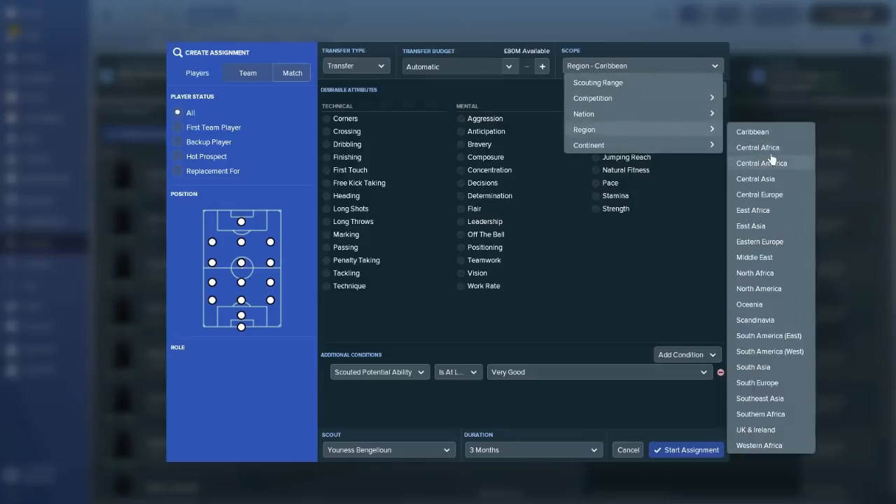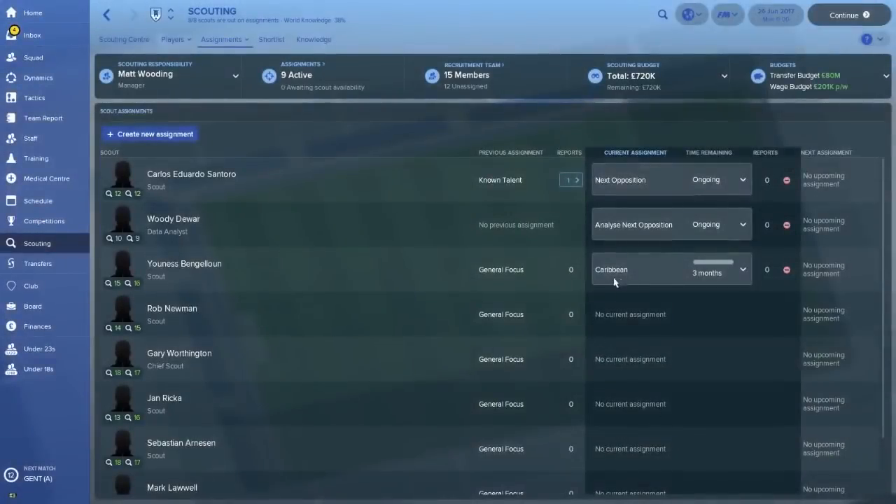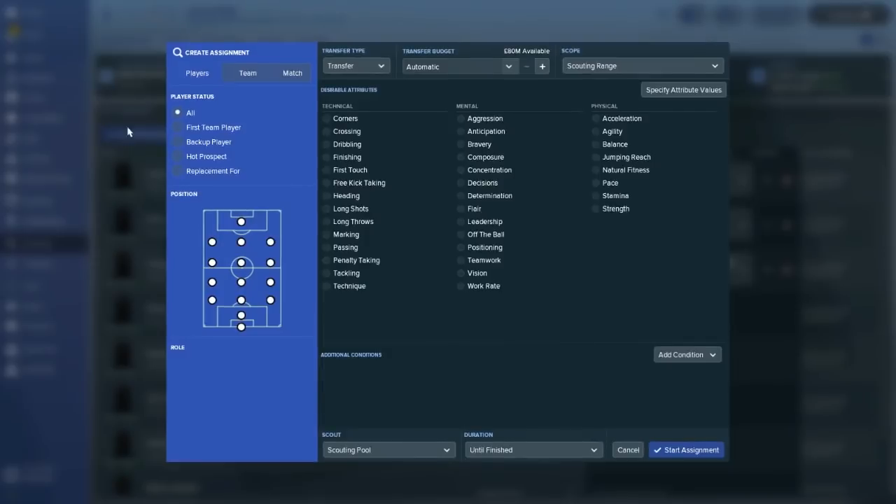You might want to have someone scouting Central Europe ongoing, just continuously scouting parts of Europe, Scandinavia, South Americas — the hotbeds of football talent. For lesser places like the Caribbean, East Asia, or the Middle East, you might just want to rotate those around every three months or so. So we have Caribbean with a scout for three months, scouting players of very good potential. Hit Start Assignment and he'll be off doing that. Now we can create a new assignment.